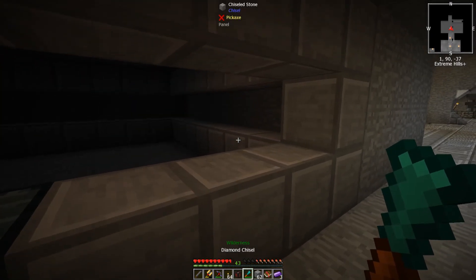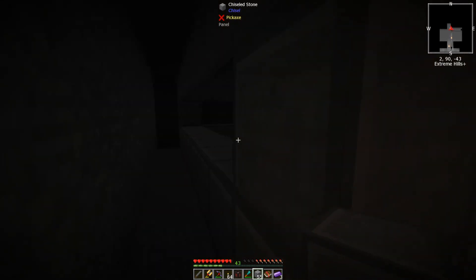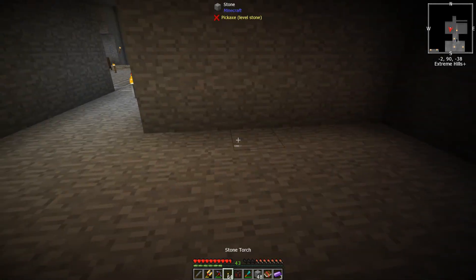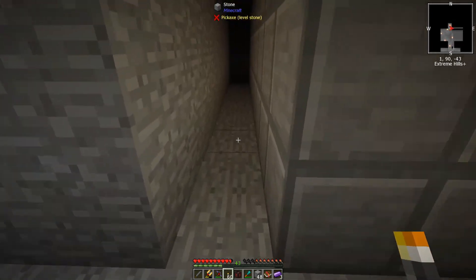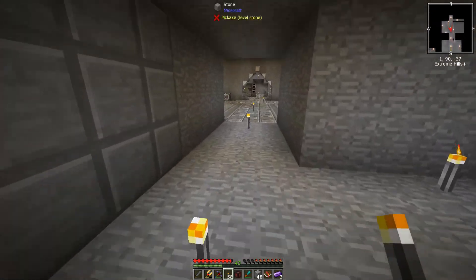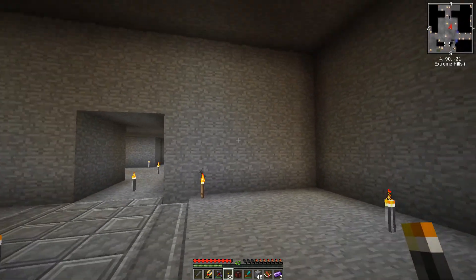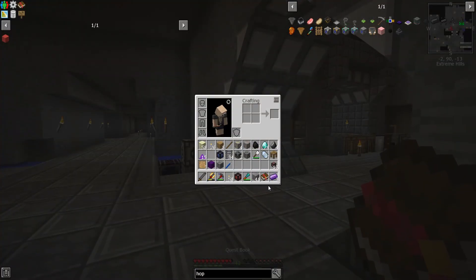I wish I had something a little bit better but I'll just do this right here. That area is completely black now and I can relight this - I don't want mobs coming everywhere. Let's put a light right there. Should be good, I think, unless that machine allows light through - I don't know the answer to that.